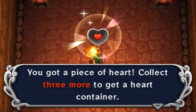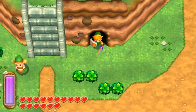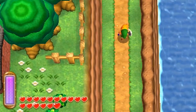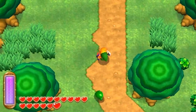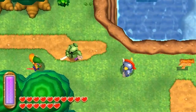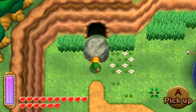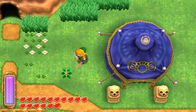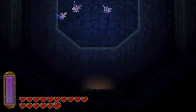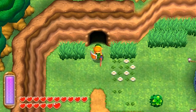This is part of the final four pieces of heart that we are going to be collecting for a new heart container, so only three more left to go. I actually want to make my way over here really quickly, because I wanted to go near the fortune teller's house — well, technically it's his tent — to lift up this boulder. Inside the cave is actually a fairy fountain, so if you need to fill up on hearts or you have empty bottles, there you go. Another fairy fountain now to help you out.